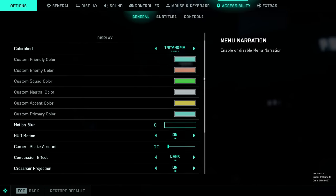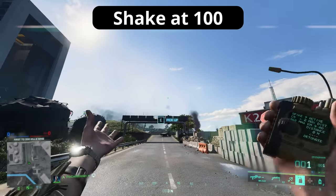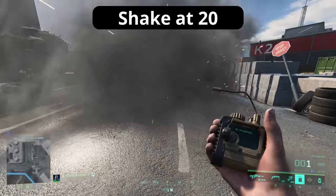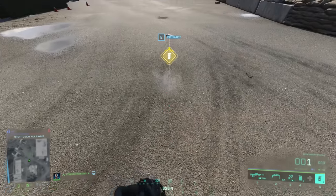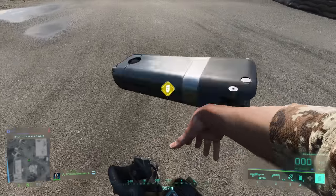Finally, there are three more settings at the Accessibility tab. First is Camera Shake — if it's set to anything higher than 20, which is the lowest possible value, you should set it down. It defines how much your screen shakes from nearby explosions and environmental events like the rocket launch on Orbital, and can be really distracting and affect your aim stability during gunfights. One line below is the Concussion Effect, which defines whether your screen turns black or white when hit by a concussion grenade. The default is white, which can be really blinding in a dimly lit room — I'd recommend setting it to black.